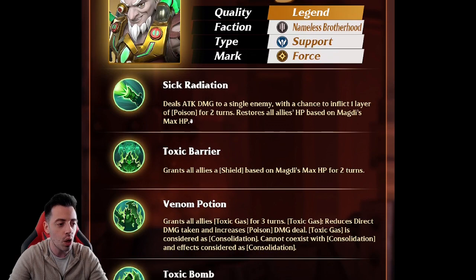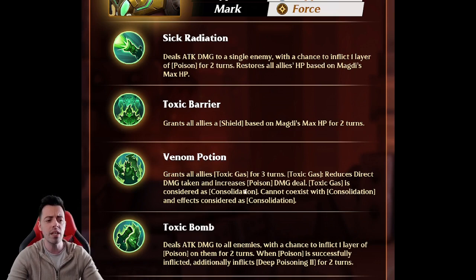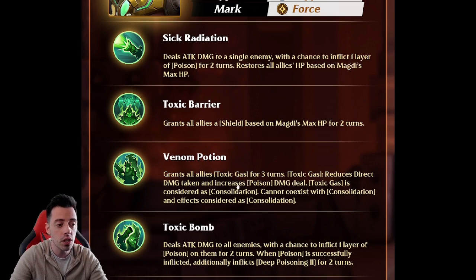He also grants all allies a shield based on his own max HP for two turns on the first active skill — probably a 40% shield. Then he grants all allies toxic gas for three turns. Toxic gas lowers the direct damage your heroes take by 40%, similar to consolidation, though I'm not sure if it's consolidation one or two — so it may be a 20% or 40% direct damage reduction. Toxic gas also increases the poison damage dealt by all your heroes, so if you're running a poison team it's going to be great. Using this hero in dungeons looks very promising.